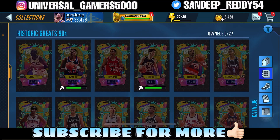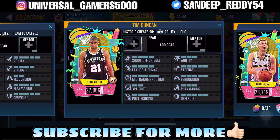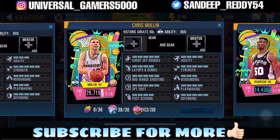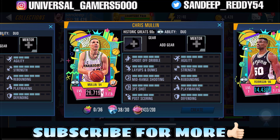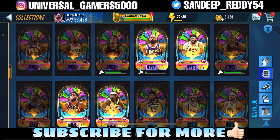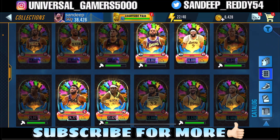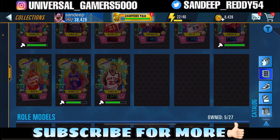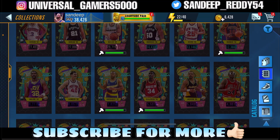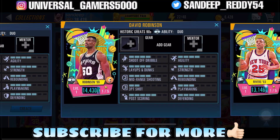Coming on to the Pink Diamonds: we got Allen Iverson and Tim Duncan with 27k power, and Chris Mullin with 26k power. Even the Pink Diamonds got a lot of power upgrades compared to the last team — they were only 24k before; now they're 26k and the highest is around 27k, which is Allen Iverson. Really good for improving your team.